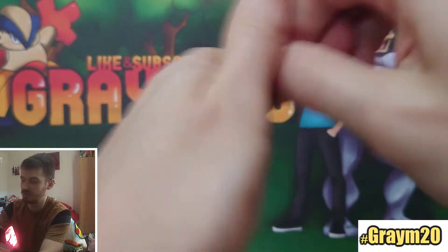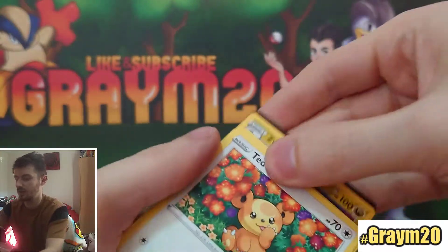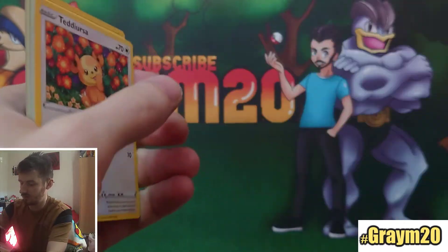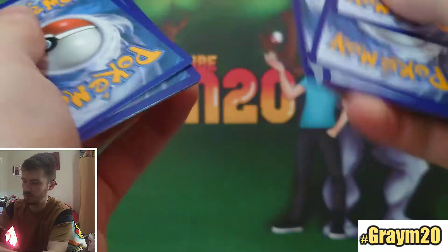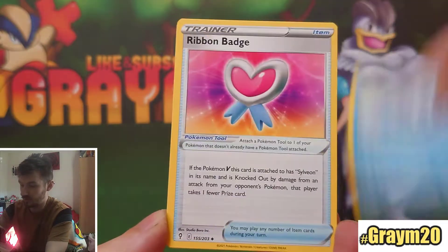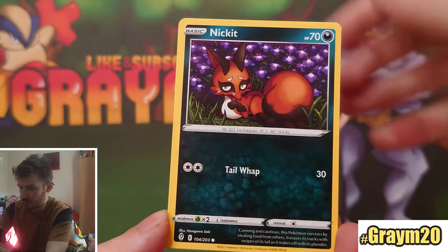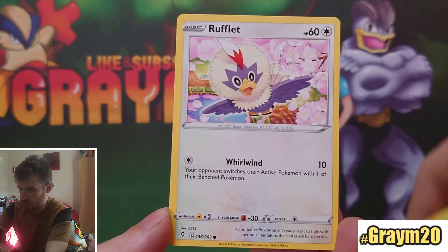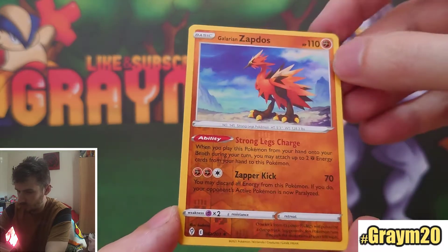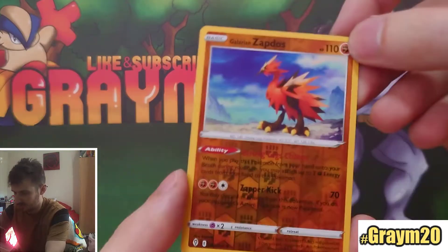But I've never had one since, never had a secret rare since, so I'm hoping to get a secret rare — either a rainbow or a gold card, I'd love that. Next pack: Dwebble, Roughneck, Reverse Galarian Zapdos — that's actually a really nice little card.